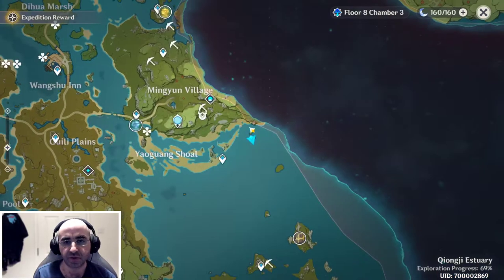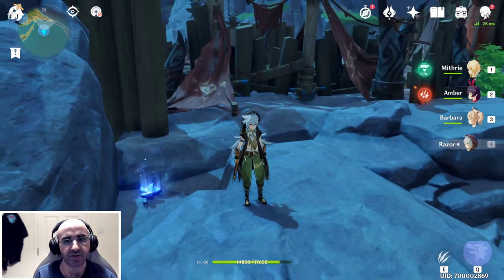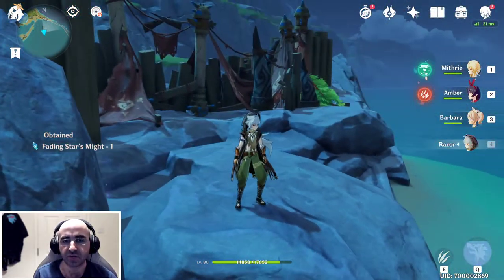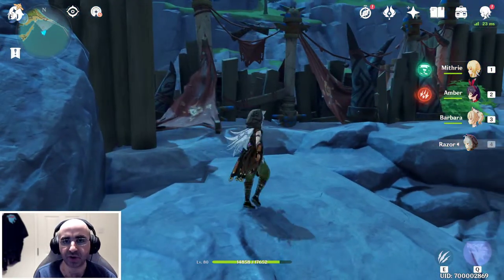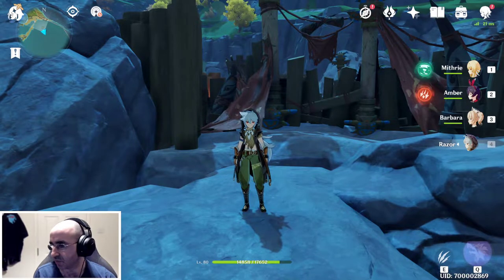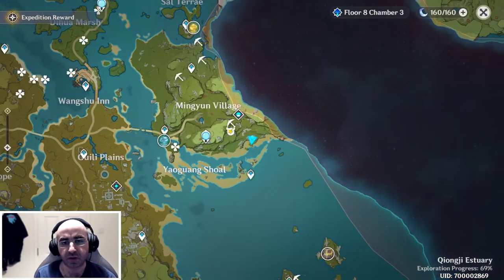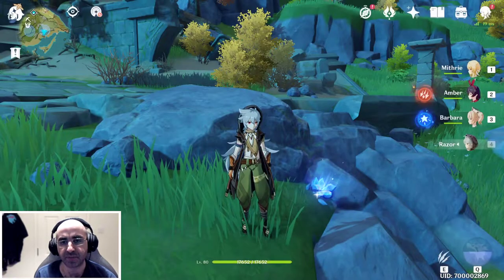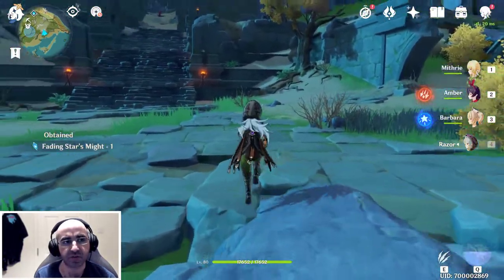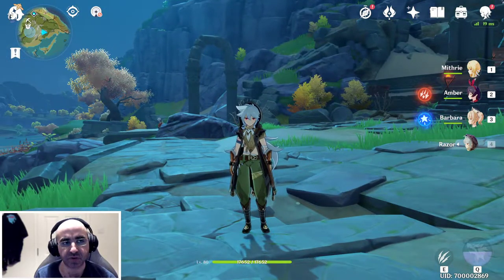Made it onto this little island right here — the shard is to the south of it, over this fence, nestled right here. Pause the video if you need to work out where I am. Made it here and it's nestled right there — there's usually a big monster here but I already got rid of it. Now heading back west.